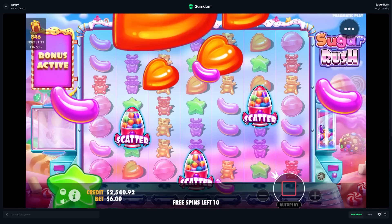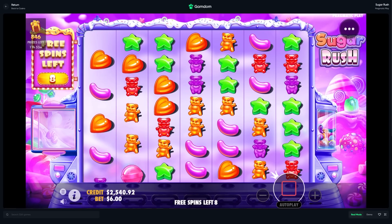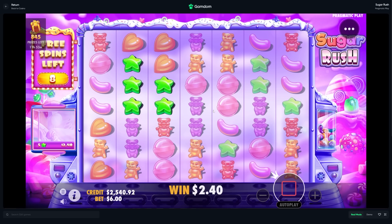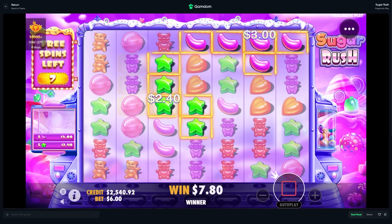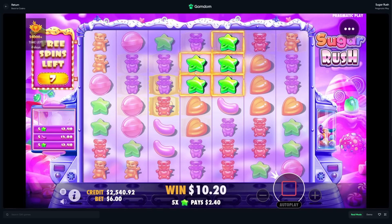That doesn't really help us when we're on a $700 buy. We're down half our balance — we started with $3,500 and we're down, and that is not good at all. Gotta make something happen here. Nice, purple bear — perfect — now drop in the orange heart.